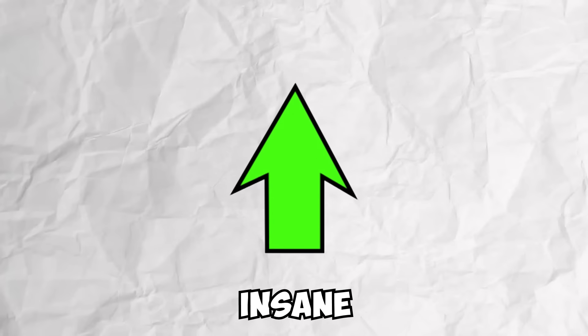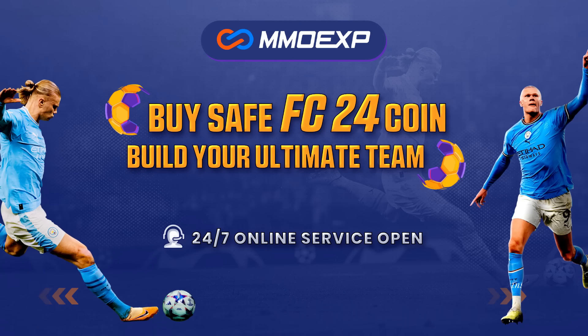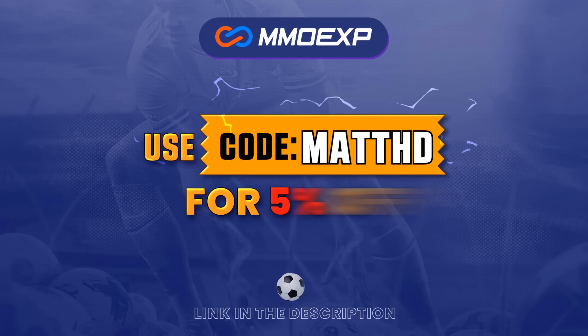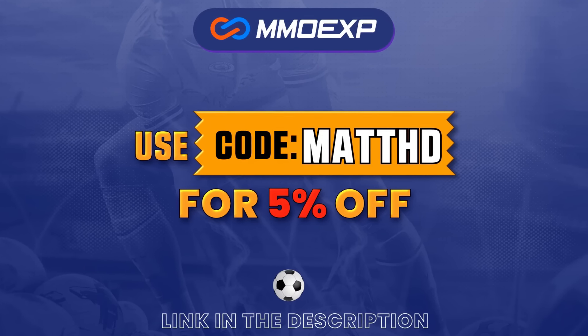This could be insane in order to upgrade his team. For cheap and fast, reliable FC24 coins, check out MMOEXP — the link is down below — and use the code MATTHD to get 5% off all of your orders.